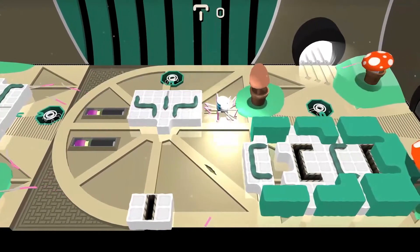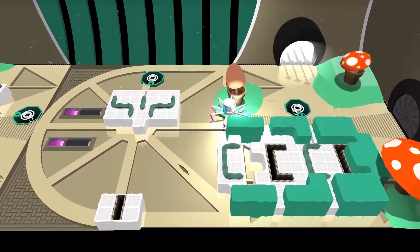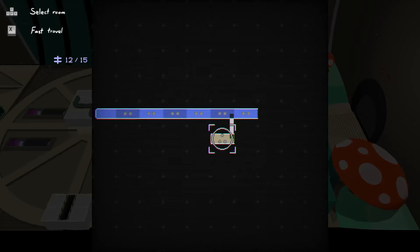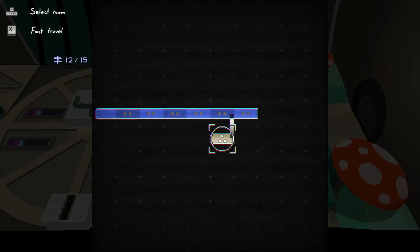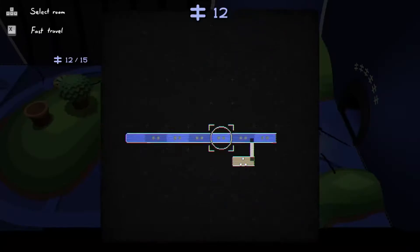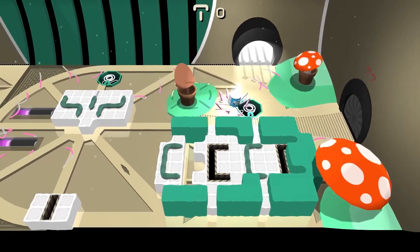Alright folks, welcome back. It moved me over here when I loaded back in. How's it going? Yeah, we're in a new area of Can of Wormholes. We've been learning how to worm around and then we hit a dead end at that point. I think the dots on this represent the number of puzzles in the area, and these are like unsolved puzzles. There's fast travel to anywhere.